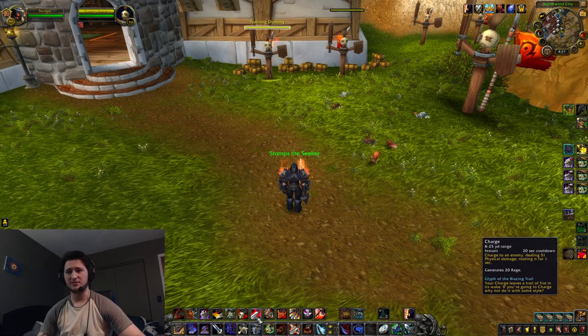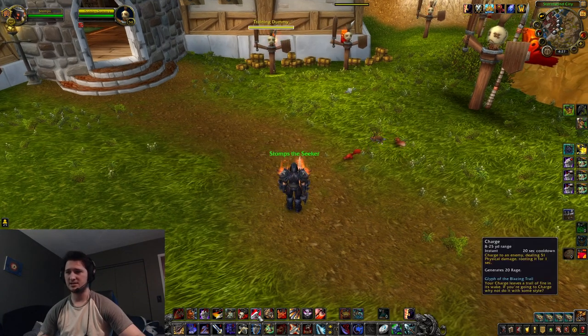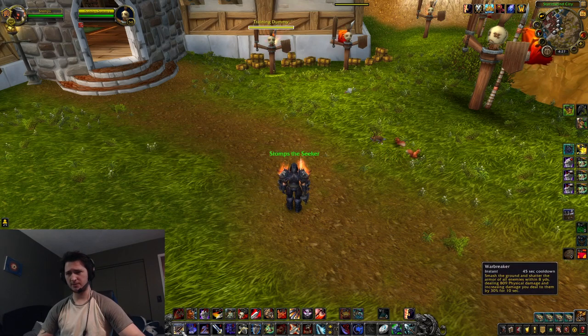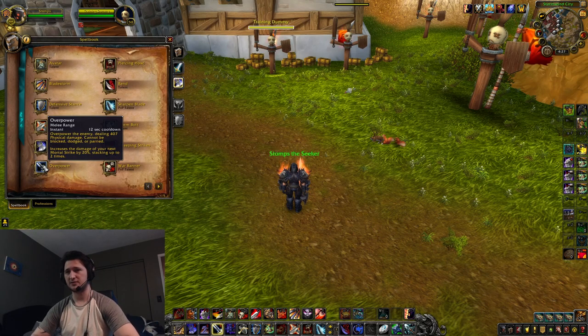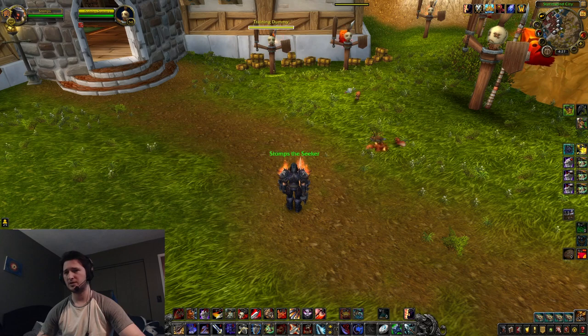I'll talk you through the full rotation I've come up with and then we'll break it down in slow motion together. The first thing we're going to do is storm bolt and charge at the same time to get a stun up on our target, making sure we're not going to miss our warbreaker. Once we storm bolt and charge onto them, we're going to hit avatar and warbreaker. Then we're going to immediately overpower. The reason we overpower before anything else is because overpower actually buffs the damage of your mortal strike — if you read the tooltip, it increases the damage of your next mortal strike by 20% and this stacks up to 2 times. Somewhere in our talents we have a chance to reset the cooldown of overpower right away, so that's how you get double stacks.